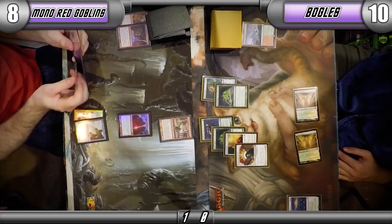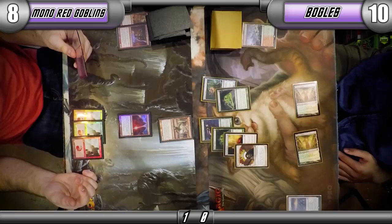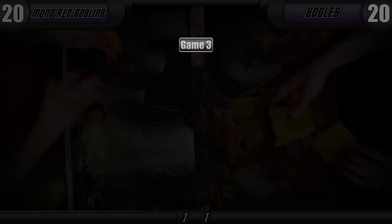Between our two Leylines, mine is a little more backbreaking than yours. Not being able to gain life really sucks. But turning off your Goblin Grenades and your Lightning Bolts — that's the reach you need for the home stretch. And sure enough, it was a little much on my side.